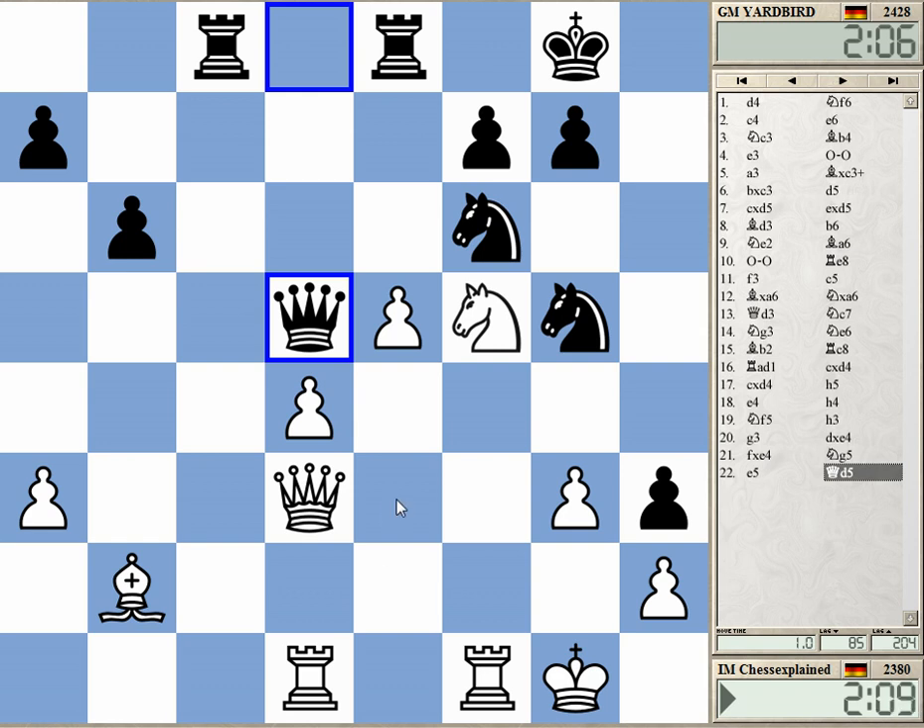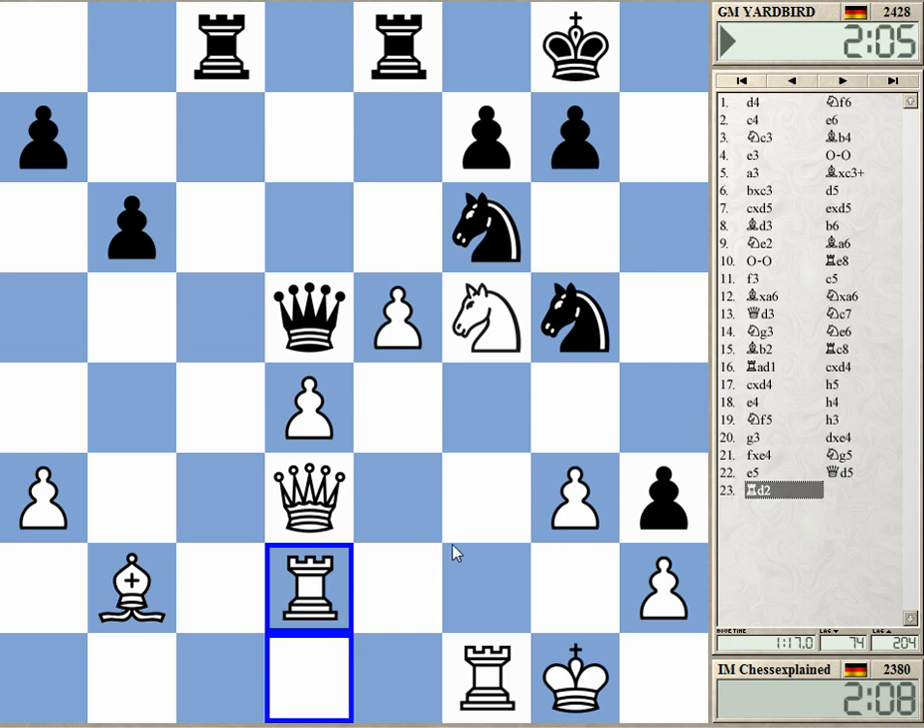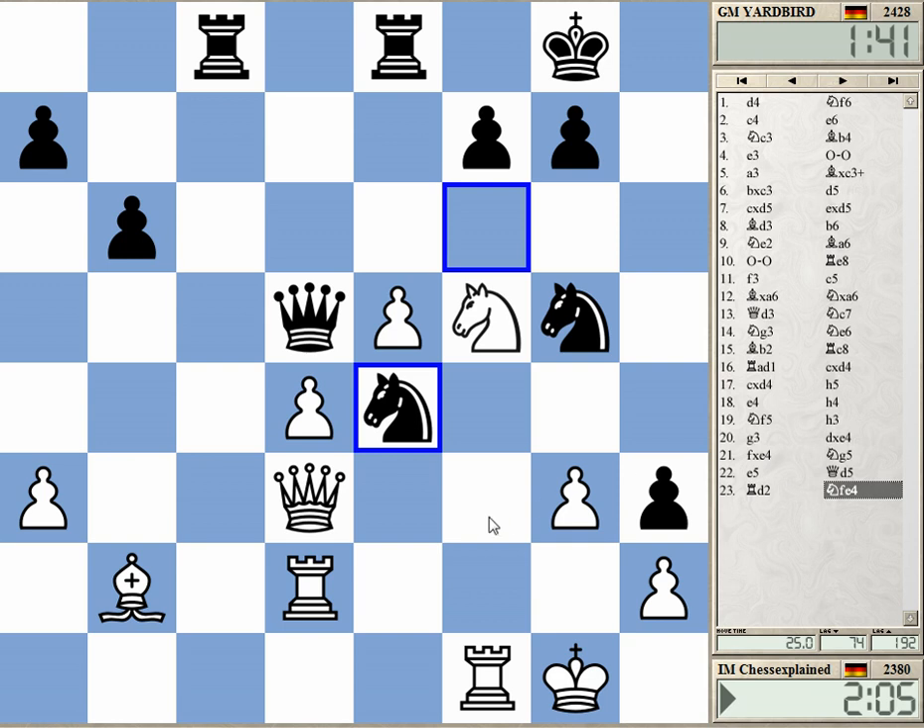I don't know — queen e2 looks bad somehow. What is the next move? Let's do that. Queen d5. Knight f4 or something — this bloody pawn on h3. I knew it. I knew that could be the big issue.